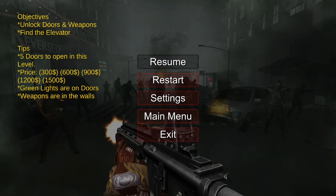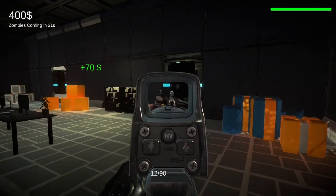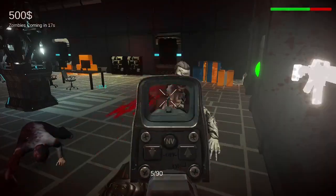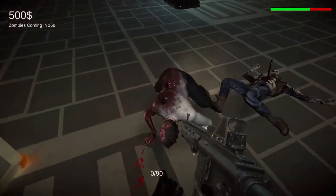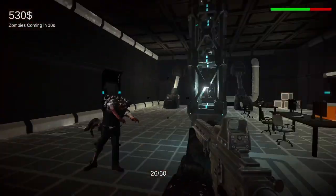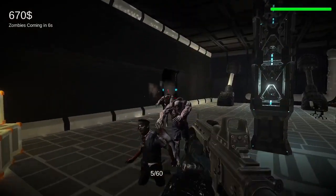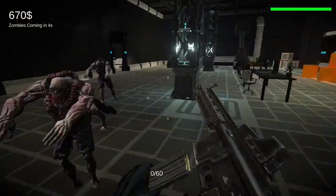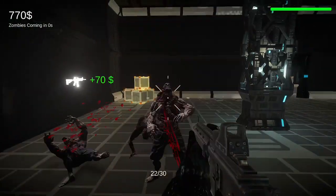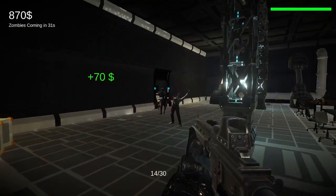Moving on — levels 2, 3, and 4 all take place in an enclosed lab, and now there's money to worry about, and doors, and wall guns, and a whole lot of zombies. This is where my first issue comes into play: why didn't the first section have any of this? It would have added another 20 minutes to playtime at least. Another issue I have is with that timer up there in the corner. It's supposed to say when the zombies are going to be coming, but it doesn't mean a thing. You can be in an empty room with the timer having 30 seconds left, yet you'll all of a sudden be swamped by zombies.